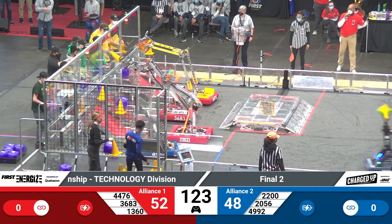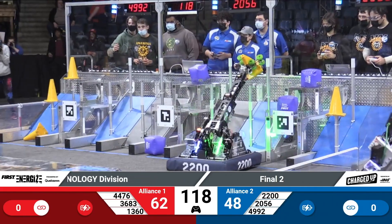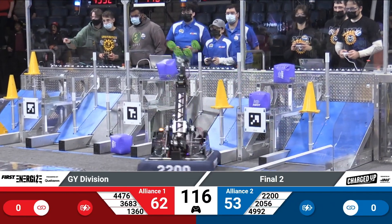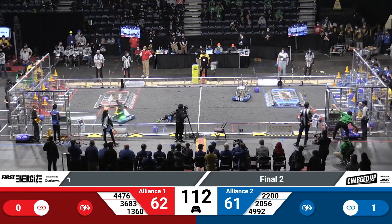Two teams over there in that loading zone and they fly out. That's Emanbrand Bark, and there goes 4992. Side strike by 4476. Currently Red Alliance 62, Blue Alliance 61.